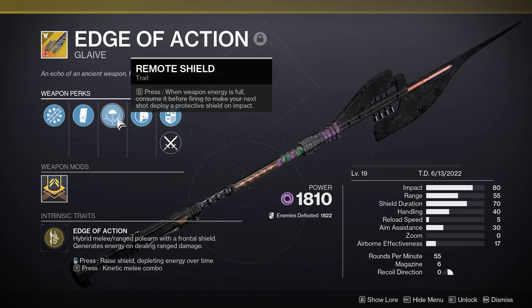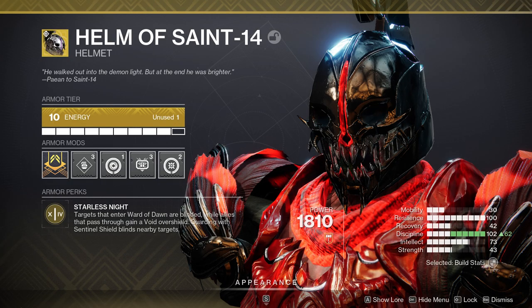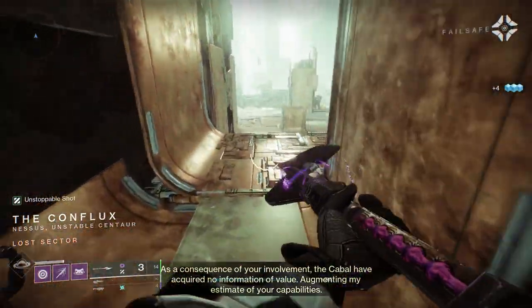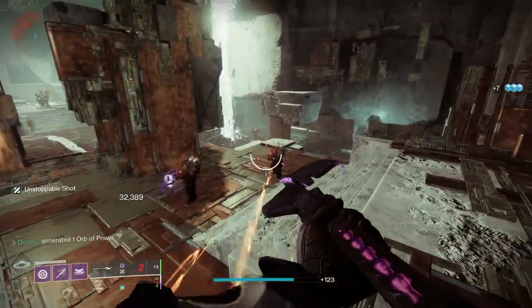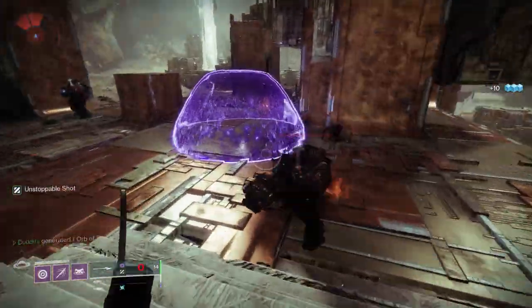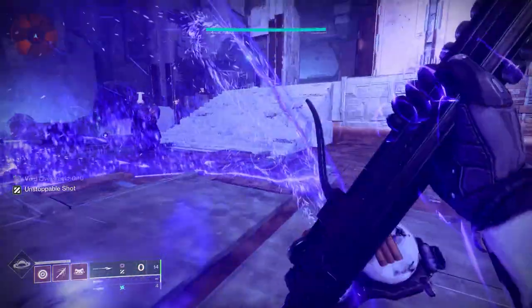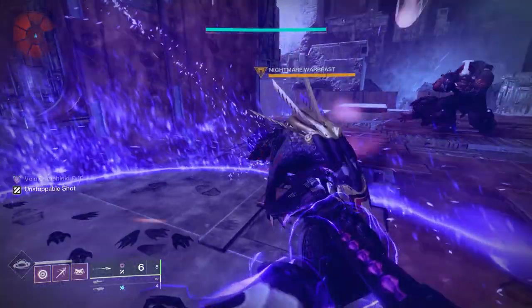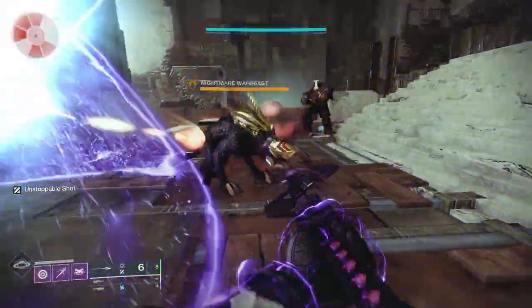This exotic glaive pairs absolutely wonderfully with the Helm of Saint-14 exotic helmet, because every time a target passes through your Ward of Dawn it's going to blind them and give you and your teammates a nice overshield. The beautiful thing with Edge of Action is that once you pop your Ward of Dawn — or the little mini bubble from the glaive's exotic trait — the Helm of Saint-14 buff, the blinding and the overshield, actually applies to the mini bubble as well. So anything that comes in there gets blinded, just like with Ward of Dawn.